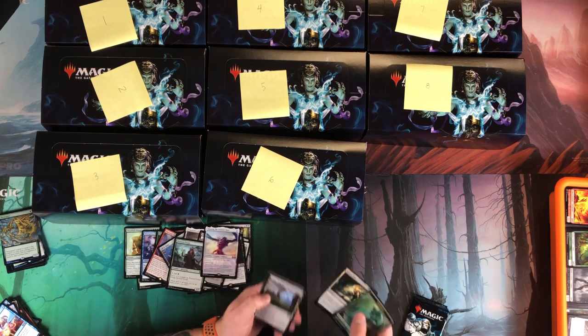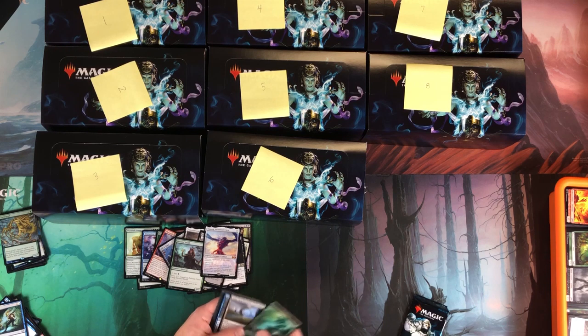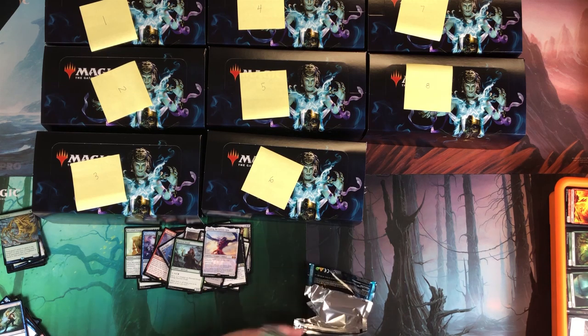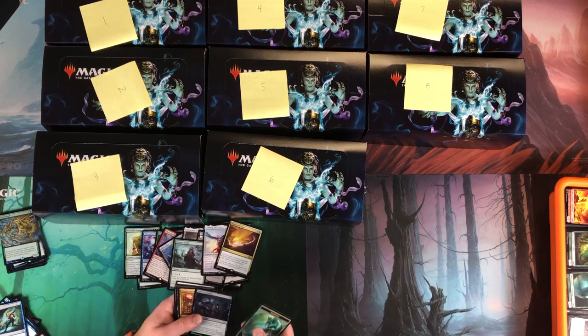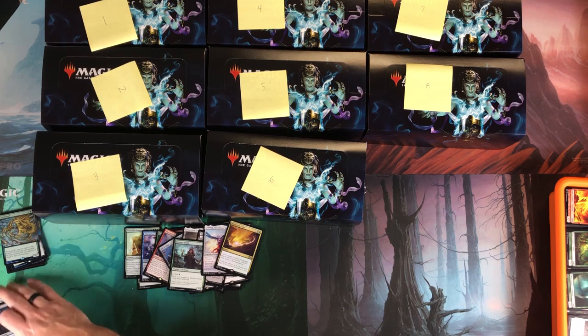Ulamog! Foil Turn to Mist and garbage. Last pack of box number nine. Maelstrom Pulse and then the Gravescrabber. We did that in 10 minutes — we can keep this pace.